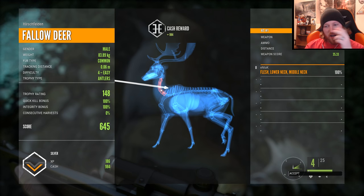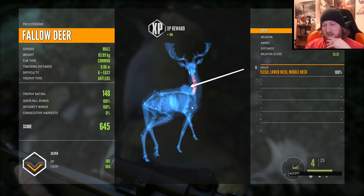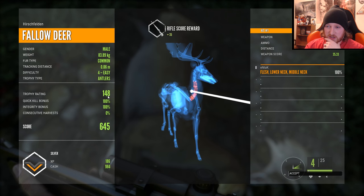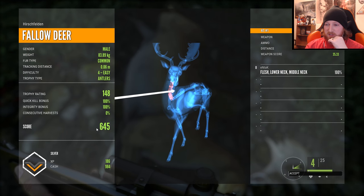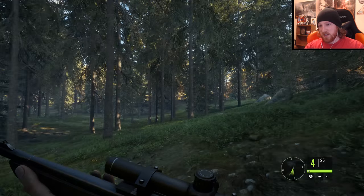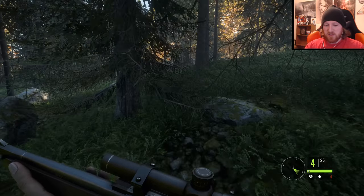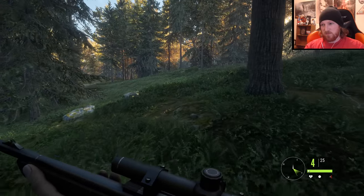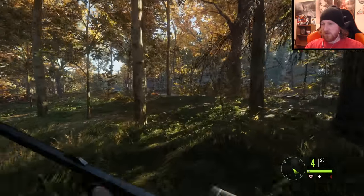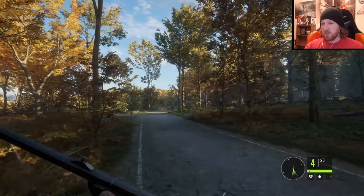I wish you could take a picture of your trophy — this is something a viewer mentioned too. You guys remember the old one? You could take a picture of your trophy and I think that'd be awesome, especially for me it'd make for some great screenshots. 148 trophy rating, 35 weapon score, 645 score, 984 cash — that's not bad, pretty good. I just completed the mission where I was tracking roe deer, gave me about a thousand bucks. I also have the .223 on me just in case I run into something small.